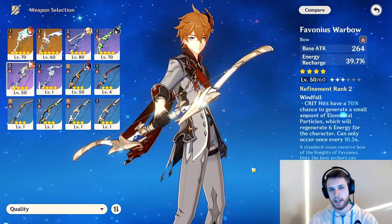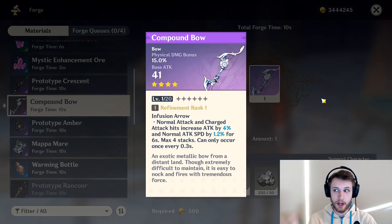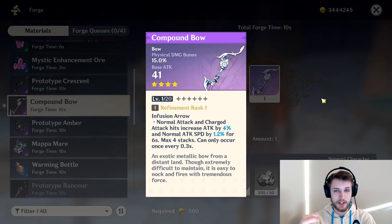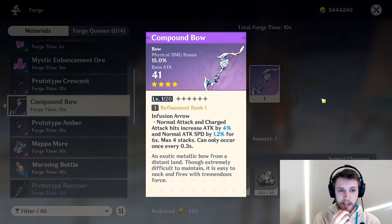Because charged attack is so important to her kit, the passive for the Favonius Warbow matters. The Compound Bow does physical damage, which I've kind of advised against building since we're assuming she's going to do a lot of cryo damage. But in a physical damage build, it could be useful — normal and charged attack damage increases your attack, so hitting with a charged attack gives you more attack bonus, and then you can spam autos for decent damage.